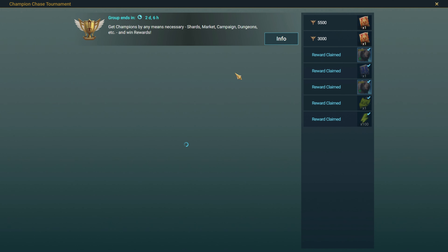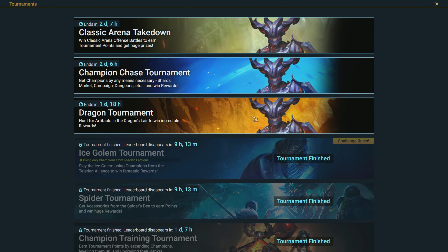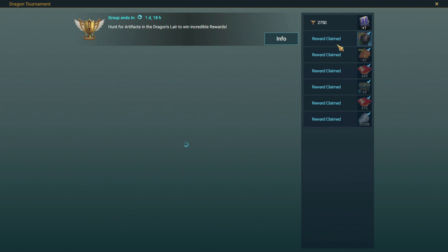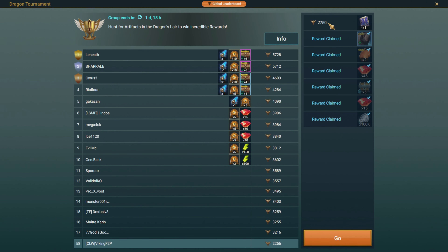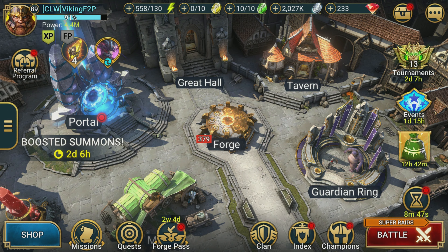We've already finished the classic arena one — that was probably the easiest one to do so far. We got 650 points, probably not going to push any more, just did enough to get the rare. Champion Chase — we did go all in and pulled pretty much all of our ancient shards because it is a 2x ancients event as well. We're at 2,713 right now. The debate is whether it's worth trying to pull another epic and some rares to get this legendary book. The Dragon tournament I finished up a little earlier — we may try to get that epic book since we still have over a day left and I do need to farm speed gear anyway.